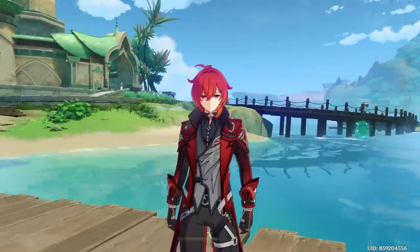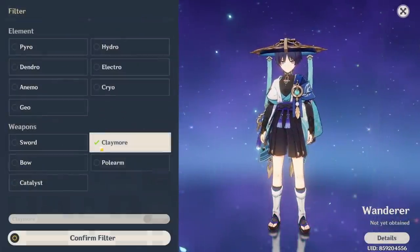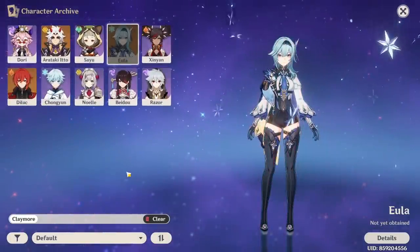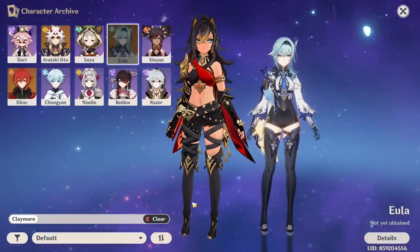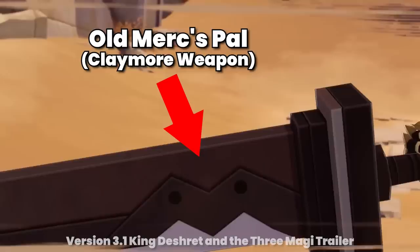So right away, I'm going to jump straight into the character selection screen. So the character archive — if you go here, there's a section that allows you to select only Claymore. As you can see, I have 9 out of 10 Claymore Characters. The only one that I'm missing is Eula. No idea when Eula's banner is coming out, hopefully soon. In the future, there will also be Daya — she's confirmed to be holding a Claymore in the story, so hopefully she'll be coming out soon.